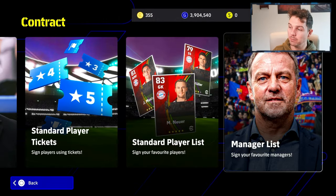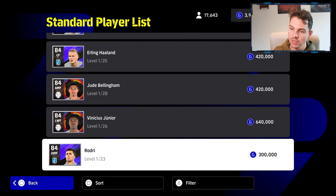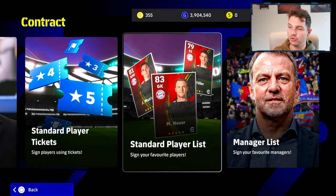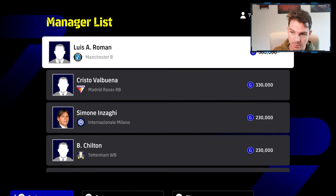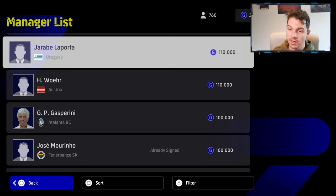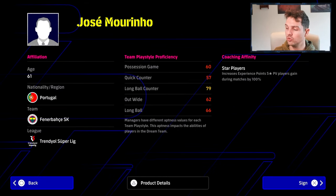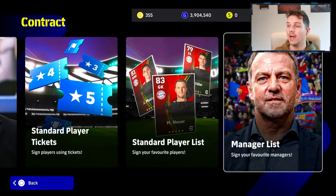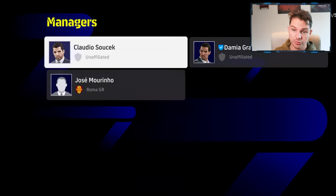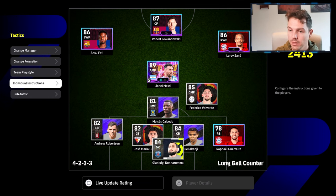Instead of spending money on players, these are all standard cards. Haaland is 420,000 in-game currency, which will take a while to mass up if you're starting fresh. However, I'd always recommend buying a manager. Pep is half a million, but Mourinho and others are more affordable. I'd recommend long ball counter to start off, so Mourinho is probably the top pick — for 100,000 he's going to up the standard of your play, boost the overall of your players, and improve everything in your squad. That's probably the best early upgrade you can make.